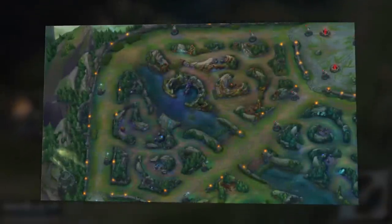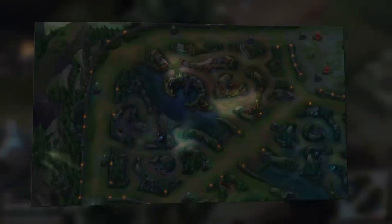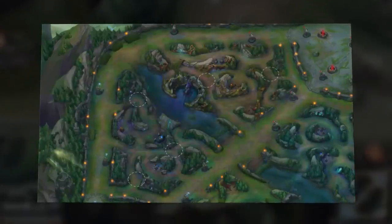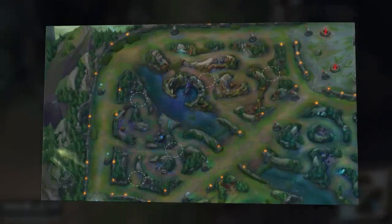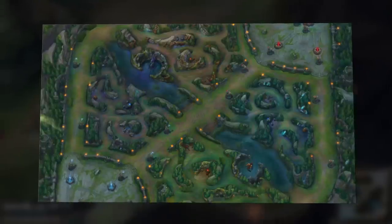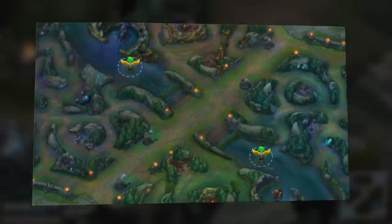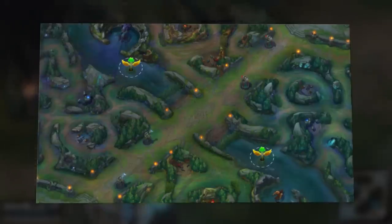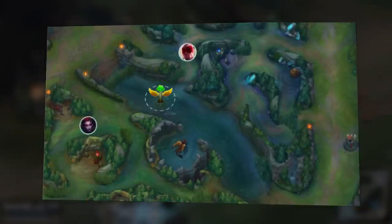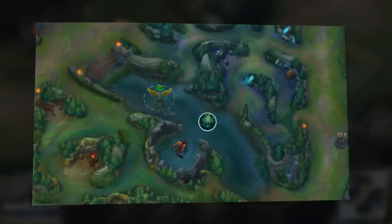Don't forget to consider blast cones and junglers with mobility — they can go over objective walls at Baron and Dragon. So where should you put your wards? The pixel brush is a really popular contender. It's that tiny one-man-sized brush on the way to mid lane from Baron and Dragon in the middle of the river. This ward can spot junglers entering from either side — blue buff or red buff — and usually spots junglers killing the scuttle crab. It's a very effective ward for protecting mid lane.